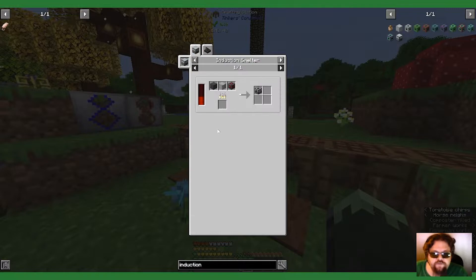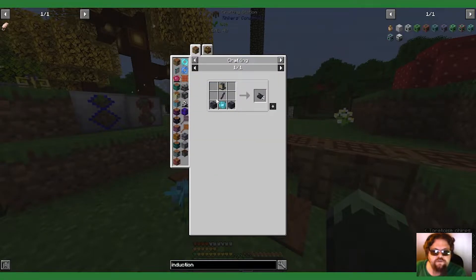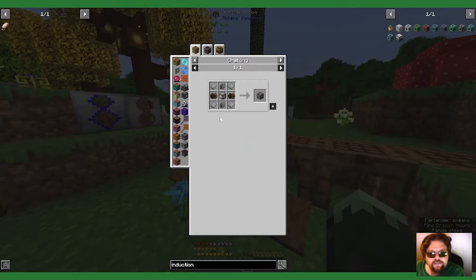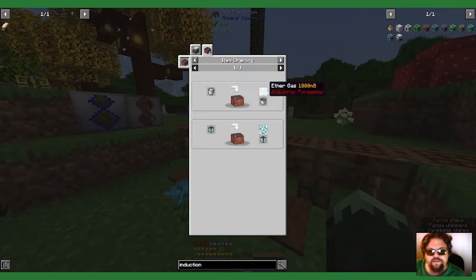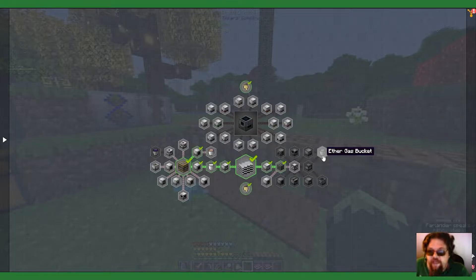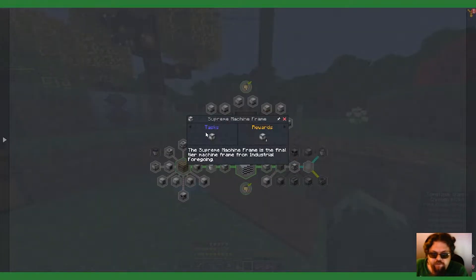I need a machine frame, which needs a miniaturization crafting something or other, which needs field projectors, which needs — I made the floodlight, but it needs elite control circuits, which needs reinforced alloy, which means a metallurgic infuser, which needs steel casing, which needs a supreme machine frame, which needs an advanced machine frame — which we almost have — and ether gas.